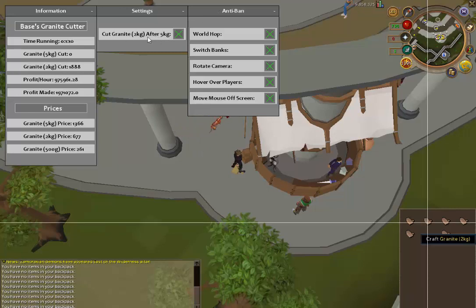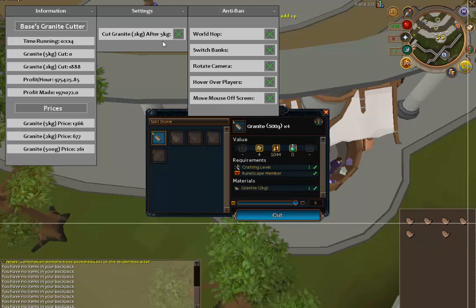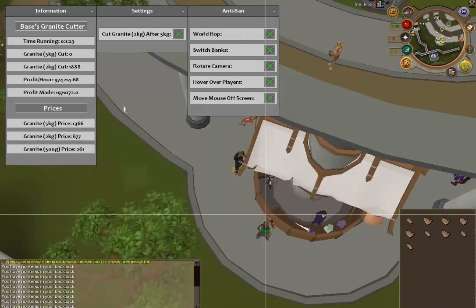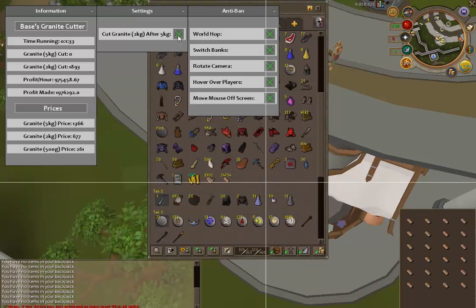There are a bunch of different settings and anti-ban settings. The only option is whether or not to cut the granite 2 kilograms after it cuts the granite 5 kilograms. The reason you might want to change that is whether the prices of 2 kilograms would lower or not make as much profit if you cut that. You can deselect or select it by just clicking the checkbox.